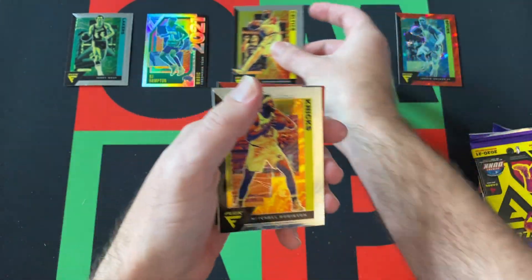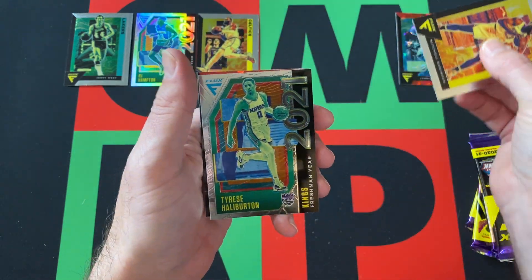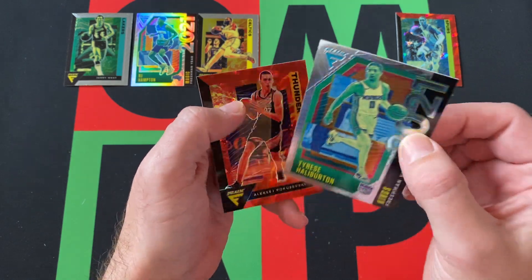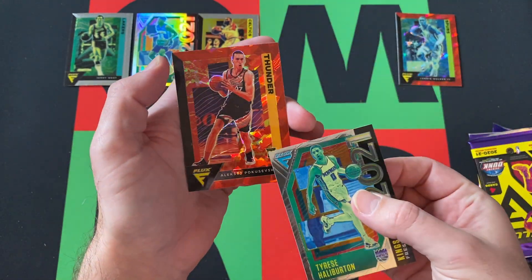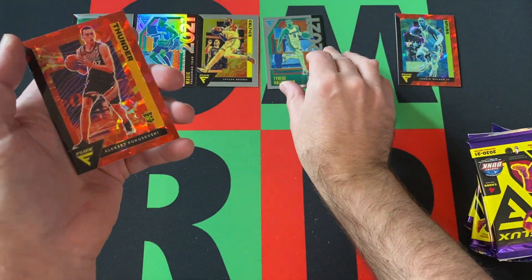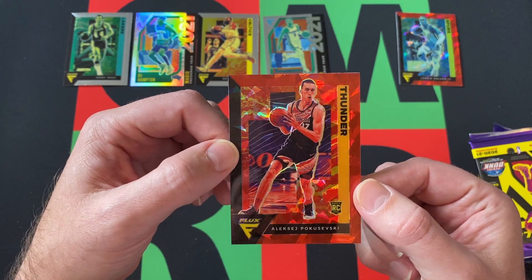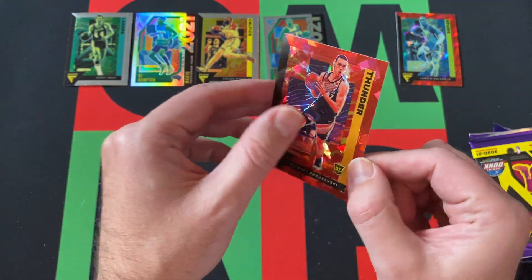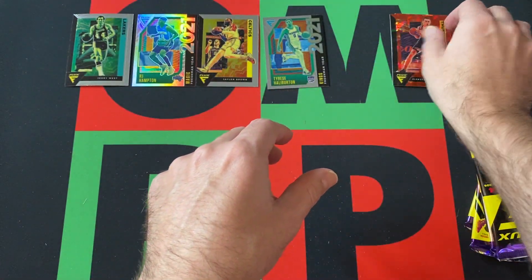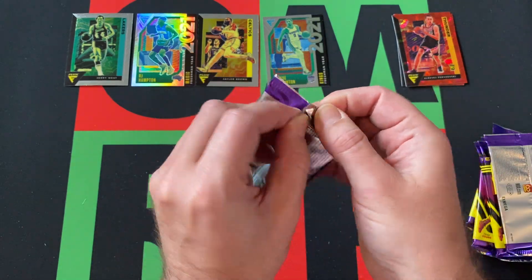Moving on. Pack two: got Jaylen Brown — nice one — Mitchell Robinson, another Freshman Year card. Tyrese Halliburton — that's the regular one, not the silver. And then we've got Alec — yeah, that guy — Rookie Prism Red Cracked Ice as our parallel.